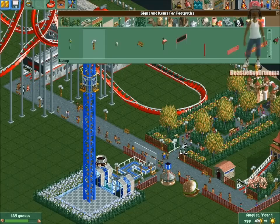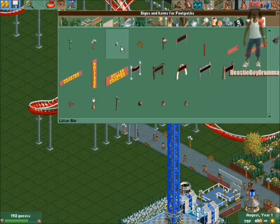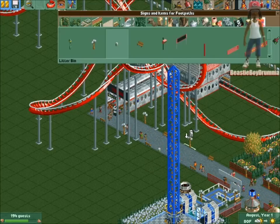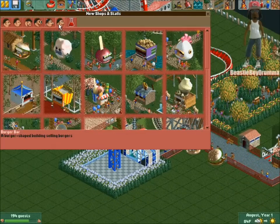All right, everything's looking gravy! Trash can — made it. Just gonna put one trash can here — might be like a little shop or something right there. Another trash can here on the corner — cool. Let's put a couple shops down real quick.